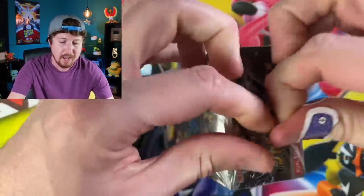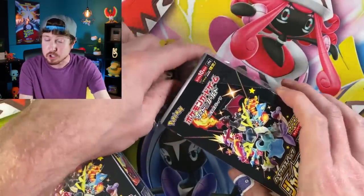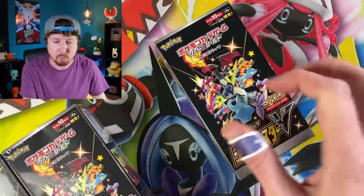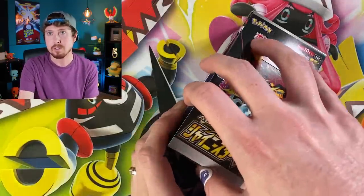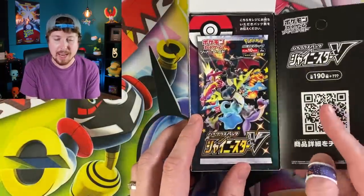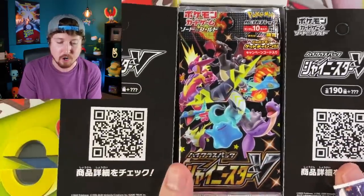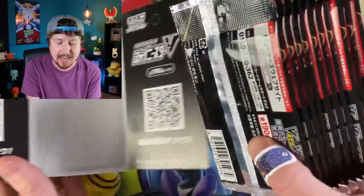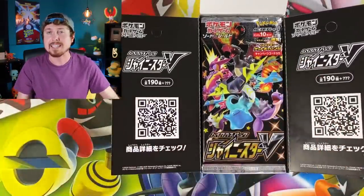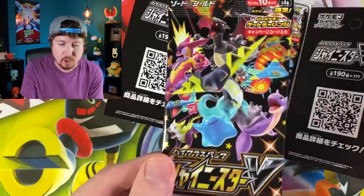I have three sealed booster boxes right here and we're opening up all three in today's Pokemon card opening. This set is pretty much almost exactly like Hidden Fates. As you can see, I have a Gengar Band-Aid on because I was working on my new Pokemon collection room, hopefully to be revealed next week. I got a VMAX-sized paper cut from a cardboard box, but I put that Gengar Band-Aid on so you didn't have to look at it.